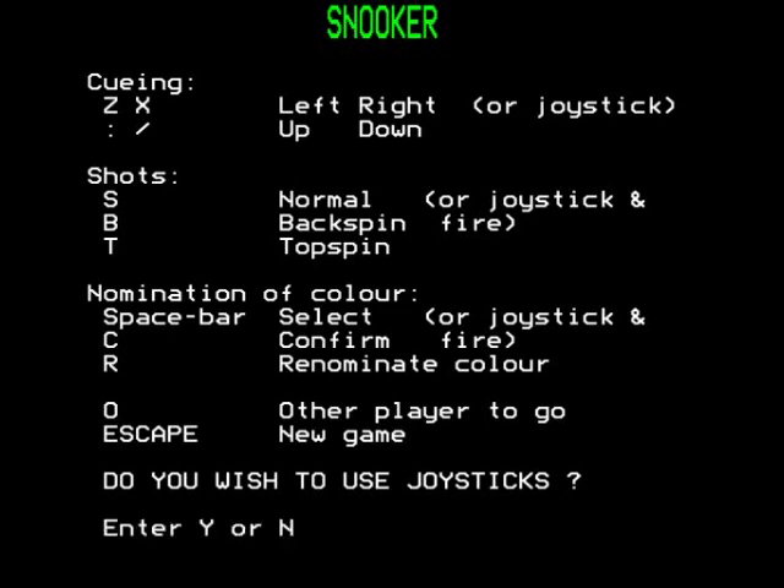I've had a test run of this - ignore this thing about the joysticks. It requires two joysticks for some reason. I don't know why, because snooker is a turn-based game and I believe this is a two-player game only. Why would you need two joysticks if it's a turn-based game? That doesn't make any sense whatsoever. I'm going to be using keys.